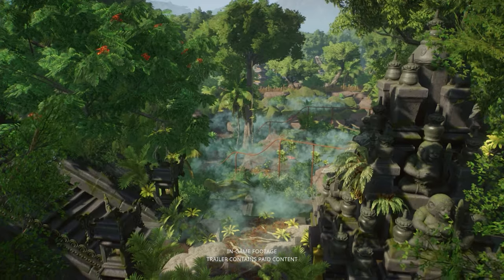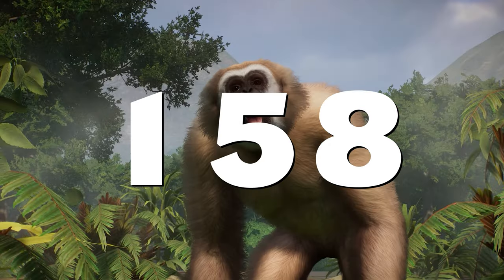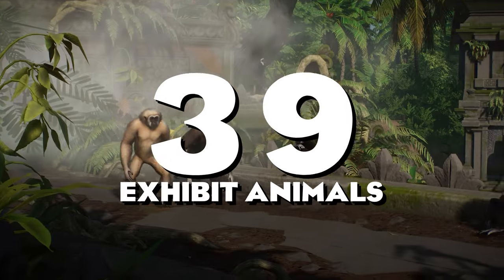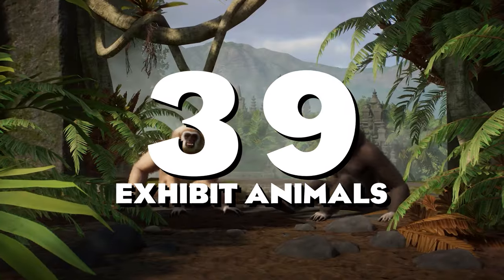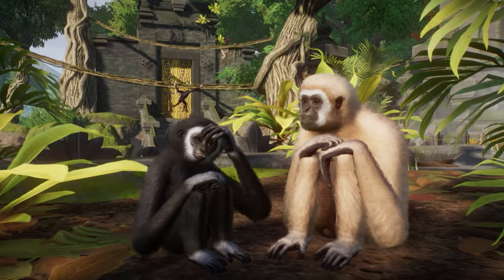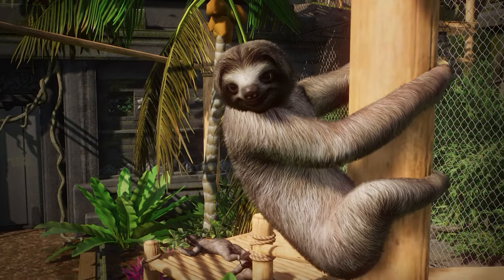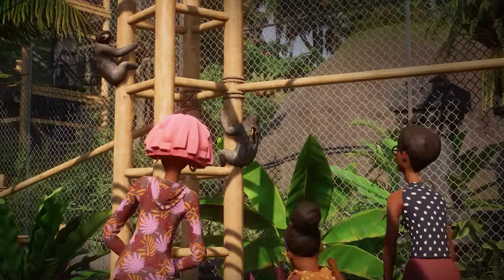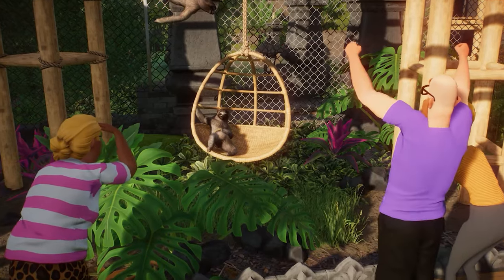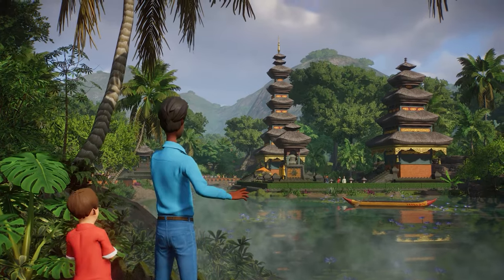The roster of animals currently available in Planet Zoo includes 158 different species. 39 of those are the exhibit animals and this video will focus on them. I feel like there are so many smaller common zoo animals that are still missing in the game, and today I would like to share my list of the exhibit species that I would still love to see in Planet Zoo.